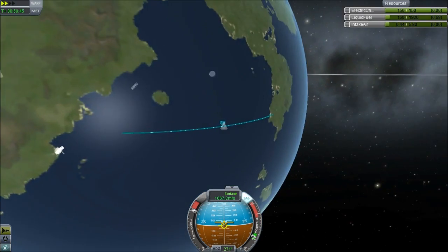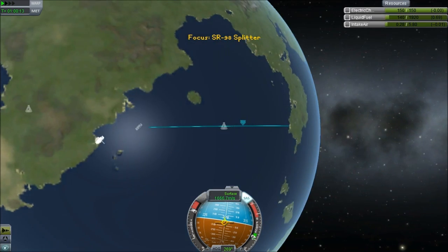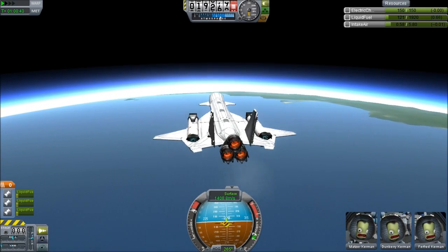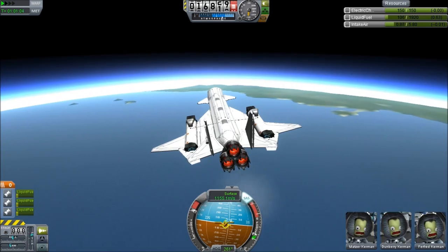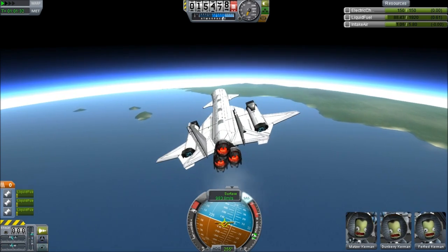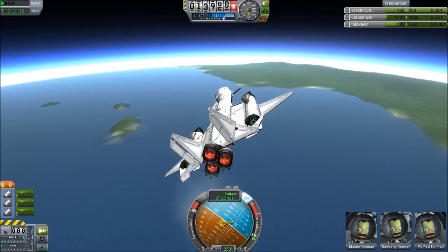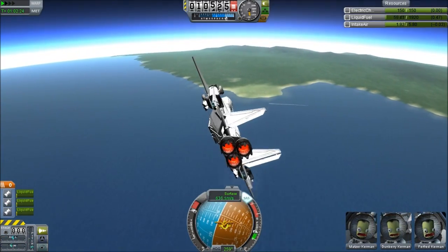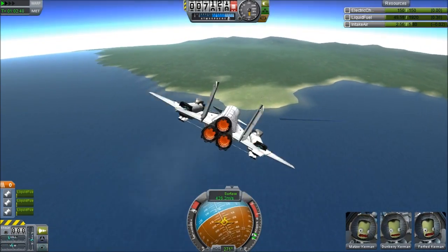Only 200 or so litres of fuel left, but we are nearly there. Look — it's that island, and we're just a bit off course. We need to tip left and try to get back onto the runway — we're a bit north of the space centre. We are so nearly back home. It's taken me an hour so far. One hour to circumnavigate Kerbin — I think that's got to be a record. This is a very, very fast plane. I have to say this is a five-star plane in my opinion.